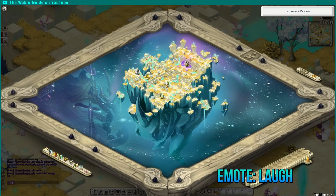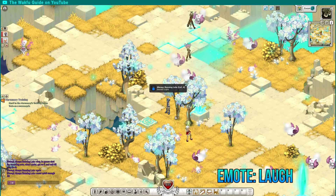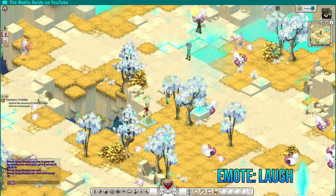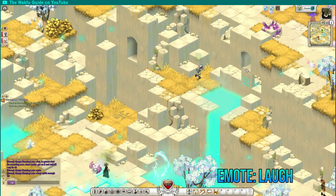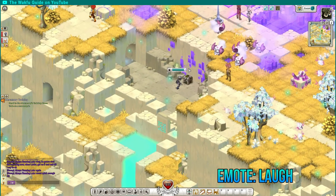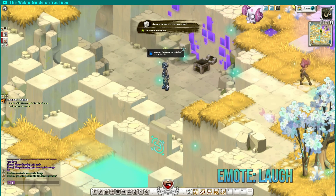Now I am in the center of Incarnam over here. This next one requires two people. There's a switch here that needs to be pressed by a person in order for a gate to open. So she's gonna get on the switch and you need to be quick here. And it's over here — and here you will find the last emote. This will also give you the emotional incarnate title, plus the achievement. The emote in this box is the laugh emote.